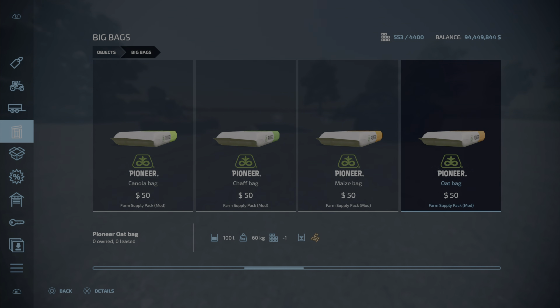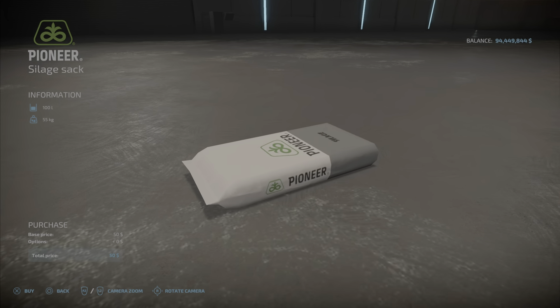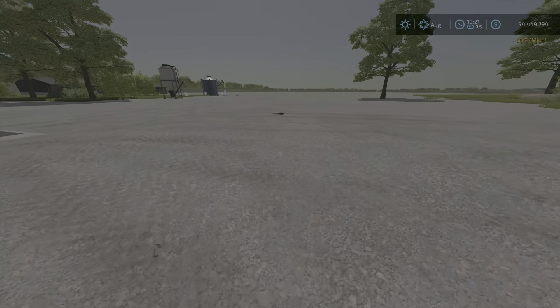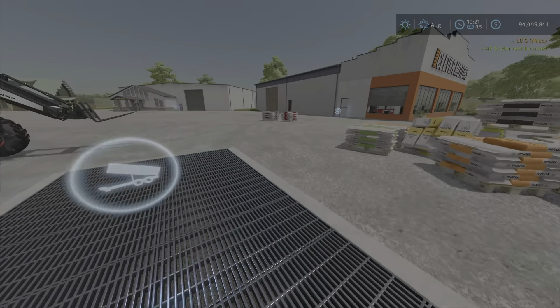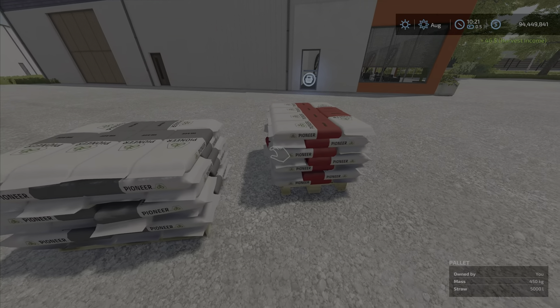Let's just buy a silage bag — a single bag of silage — and see if that will sell, because the straw sold as a single bag. There we go — silage sack. Something's a little bit of a miss with these two.